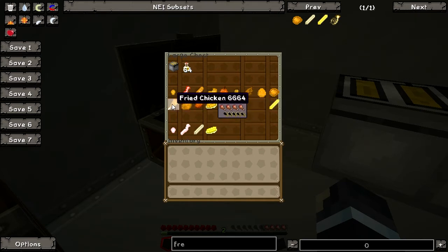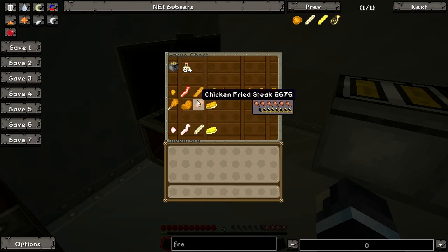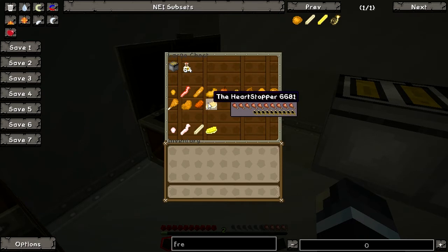Alright, next is the fried chicken — yum yum! Fried chicken, everybody loves it. Next, fried pork chop — five hunger bars, a lot. Chicken fried steak — I have no idea why it's named this way, but it's sure gonna taste good. And lastly, the most tastier of them all — the legendary heart stopper.